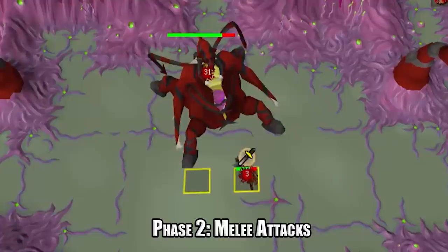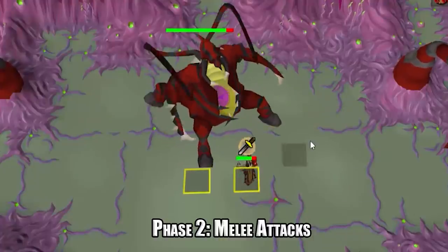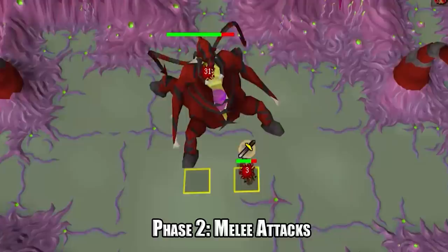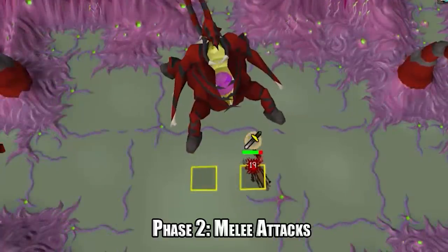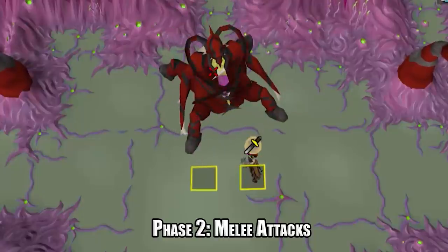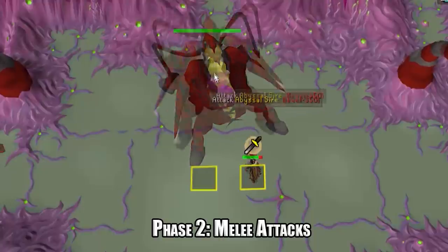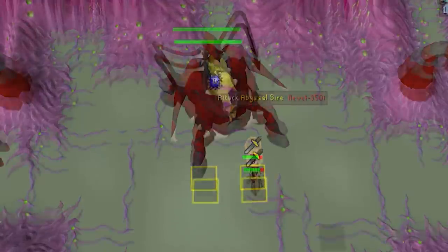The next mechanic occurs during phase two: the abyssal sire's melee attacks. You will be using protect from melee throughout phase two. The abyssal sire can still hit through protect from melee — the right claw and tendril can deal up to 6 damage, and when both tendrils flick at you, up to 26 damage through melee prayer, or 66 damage if your protect from melee is not active. Always keep protect from melee on during phase two.